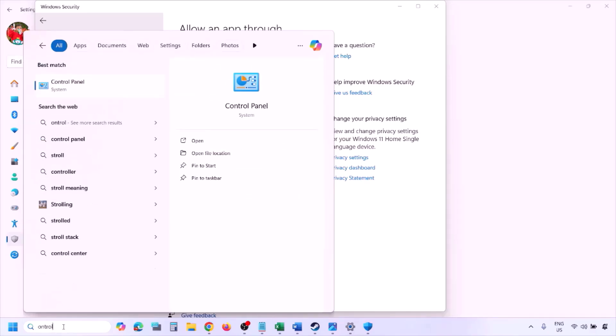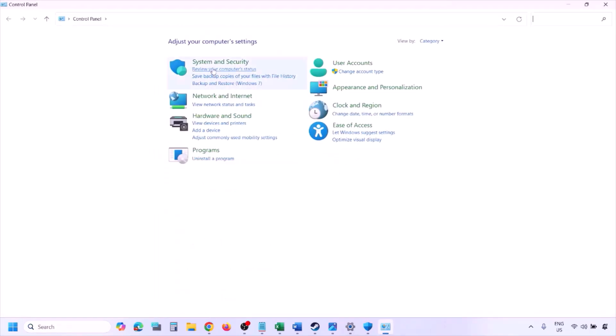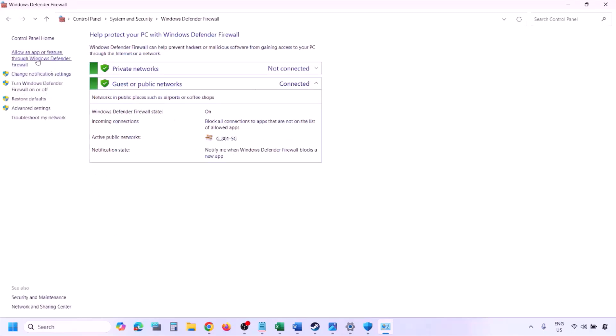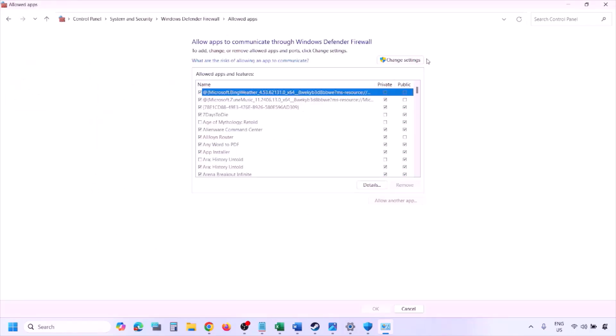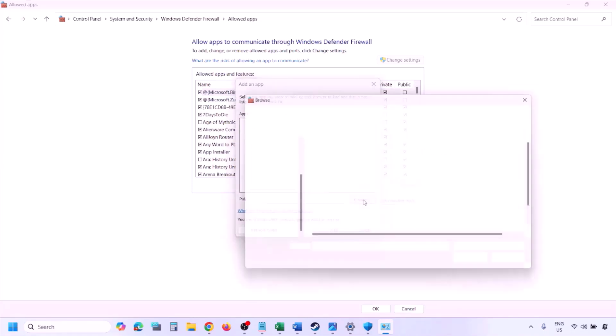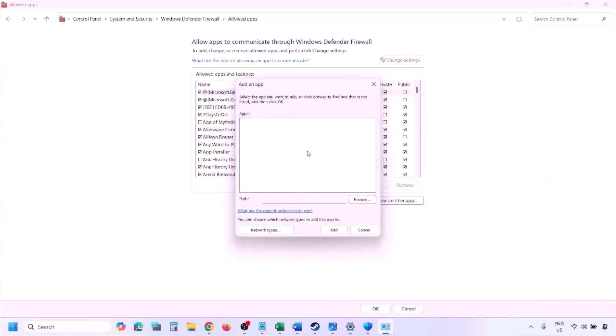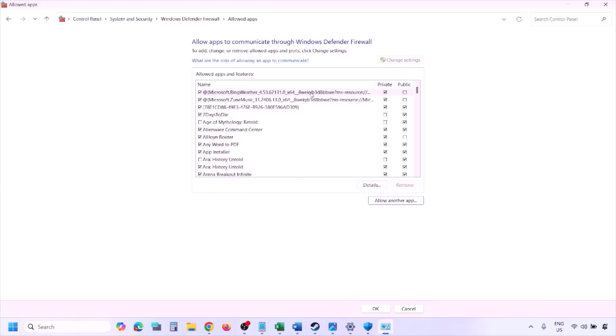You can do the same thing in Firewall. Type 'Control Panel' in the Windows search box, go to System and Security, Windows Defender Firewall, click 'Allow an app through Windows Defender Firewall,' click Change Settings, then Allow Another App. Click Browse, go to the game installation folder, open the game folder, select the game exe file, click Open, then click Add.